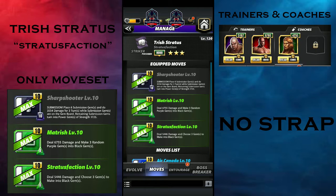The Sharpshooter is a 10MP black move — submission plus six submission gems into 3500 damage for three turns. While submission gems are on the gem board, the remaining sub gems turn into power gems. The Mattress is an 8MP green move dealing 6700 damage and making three random purple gems into black gems.